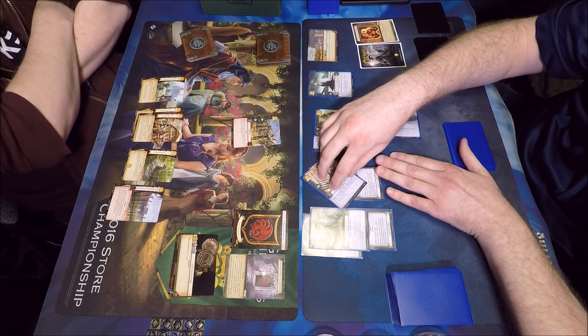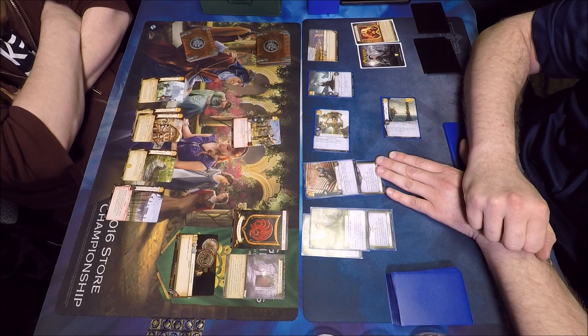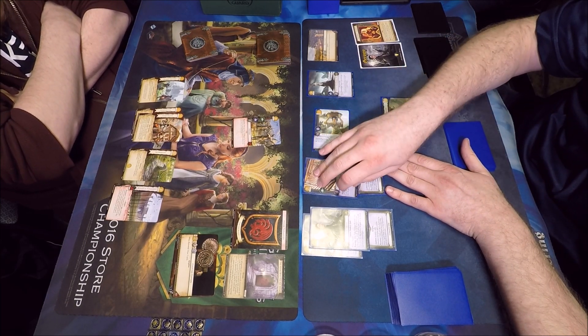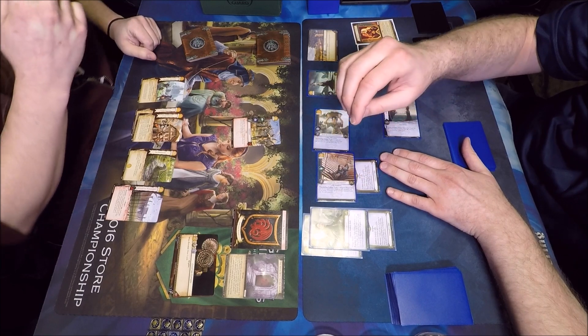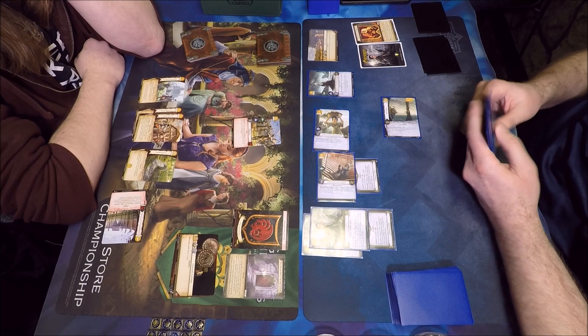He sits on two gold and lets it go over. Looks like he's done. I'm debating the Lordsport Shipwright in marshalling — I'm going first, so I could kneel Plaza of Punishment or Flea Bottom. If I can lock out Flea Bottom I'm thinking about what he can ambush in. It looks like Plaza of Punishment is what I decide to kneel.